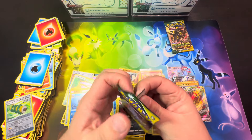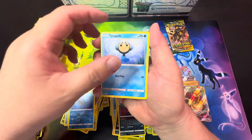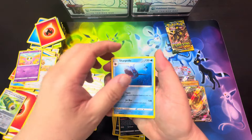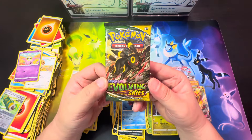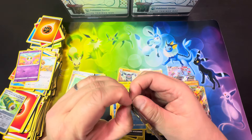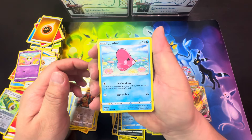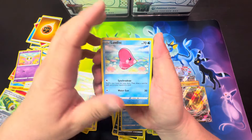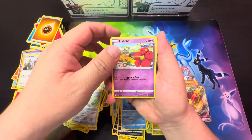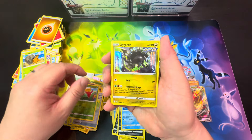Last two packs. Hippopotas, Temple, Litleo, Eevee, Cutiefly, Teddiursa, and another Sharpedo. And our last pack for today — here is an Umbreon art on the pack. Let's hope for that Moonbreon, right? I'm hoping I can pull one out of these packs rather than purchasing one — I don't think I would ever buy one, the value just costs too much for me. Flubdisk, Slakoth, reverse holo Snubbull, Carvana, Dwebble, Gossifleur, and Zygarde holo rare.